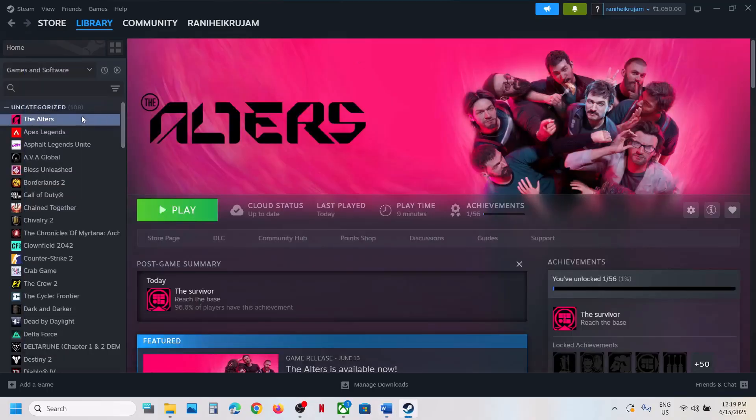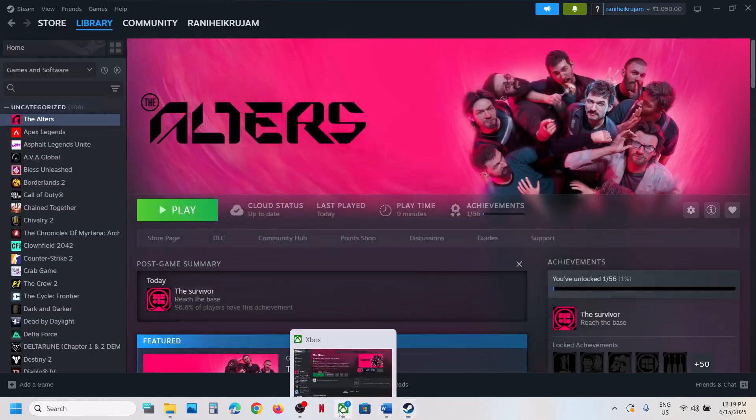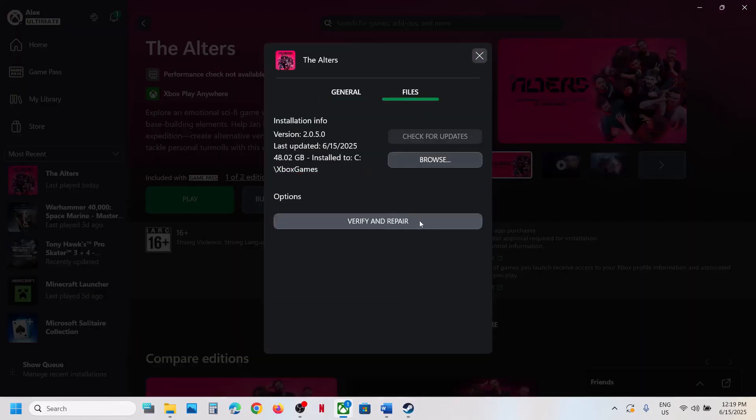The next step is to verify the game files — this is important. Right-click on the game, select Properties, go to the Installed Files tab, and click Verify Integrity of Game Files. Once verification is done, launch the game and check. For Game Pass users, right-click, select Manage, go to Files, click Verify and Repair, then launch the game.